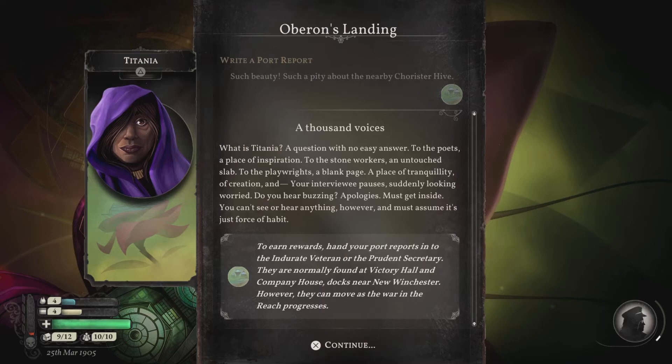What is Titania? A question with no easy answer. To the poets, a place of inspiration. To the stoneworkers, an untouched slab. To the playwrights, a blank page. A place of tranquility, of creation. And your interviewee pauses, suddenly looking worried — do you hear buzzing? Apologies. Must get inside. You can't see or hear anything, however, and must assume it's just a force of habit. To earn rewards, hand your port reports to the indurate veteran or the prudent secretary. They are normally found at Victory Hall and Company House docks near Winchester. However, they can move as the war in the reach progresses.